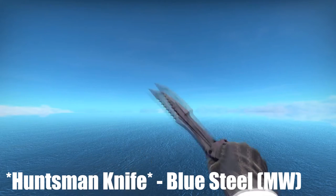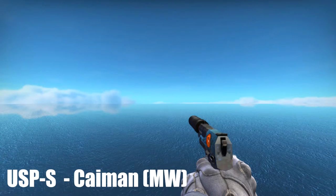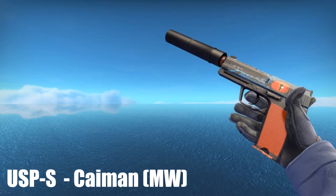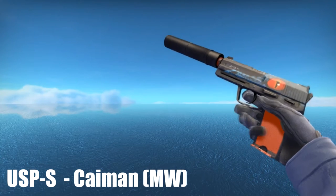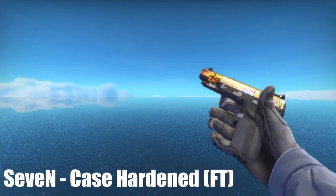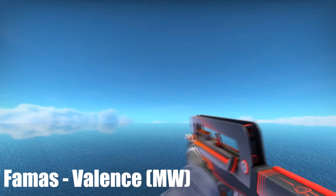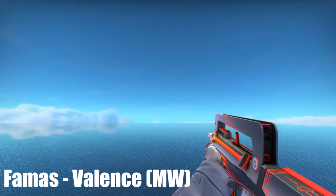We are back on CT side, starting off with the USP-S Caiman, which is a pretty nice USP in my opinion. It looks cool — it looks like a baby alligator or some kind of lizard, like a blue alligator. Really nice skin, love this gun. Moving along, I got the Five-SeveN Case Hardened — it doesn't have as much blue on it, but it has a pretty cool sticker on top. Really cool skin, one of my favorite pistols in the game. For the FAMAS, I got the FAMAS Valence — this is actually factory new. It's a really good gun and it's super cheap, like under a dollar. So if you want a FAMAS skin, make sure to pick this one up — great value under a dollar.